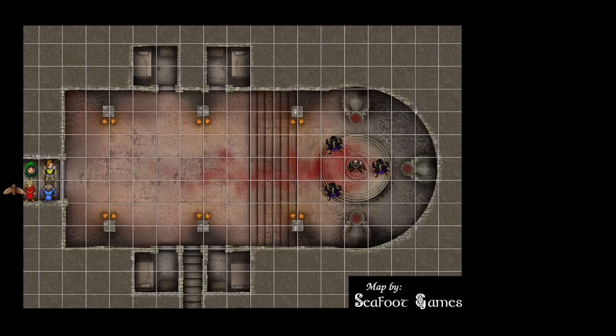The Owl cannot operate a door, so when the door opens, it moves behind a pillar. Longfish opens the door and moves next to the pillar beside the owl, then casts Sacred Flame on the slug — it fails its save for 8 points of damage.